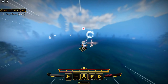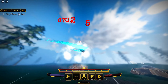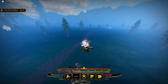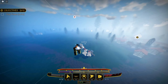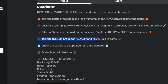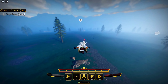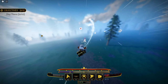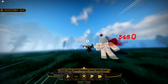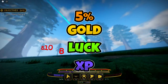The secret gold method has multiple small buffs that add up to maximize the amount of gold you get per mission. For the first buff, join the Roblox group, which gives you a 5% gold buff and a 5% XP buff just by joining. For the second buff, be in a private server — instead of buying one, join a random one in the Discord server for free, which gives a 5% gold, luck, and XP boost. That's already a 10% gold boost.